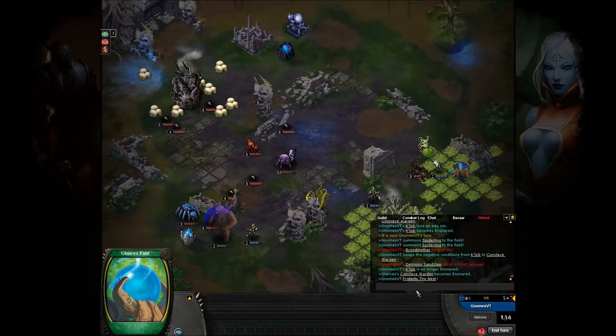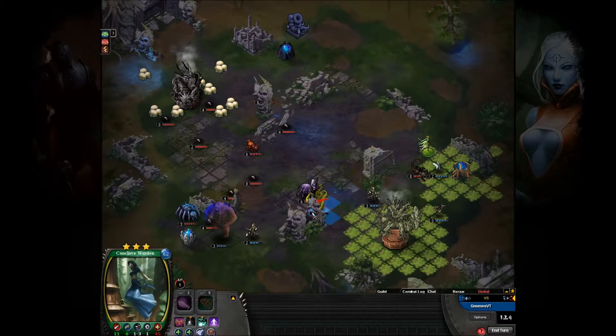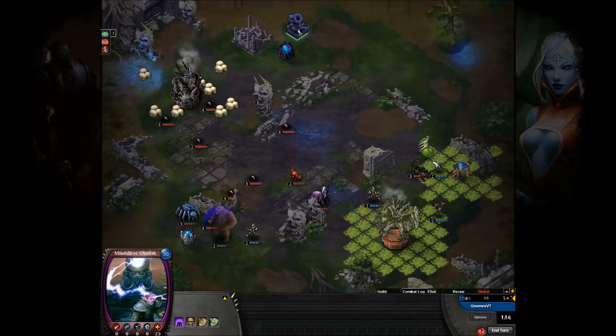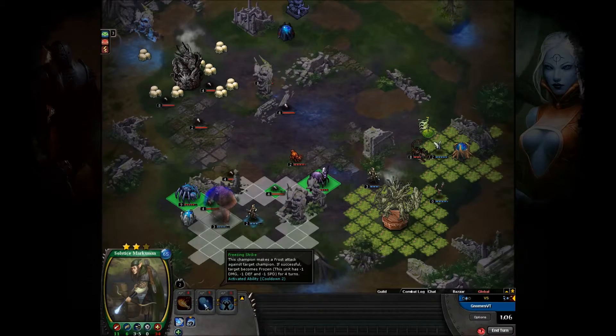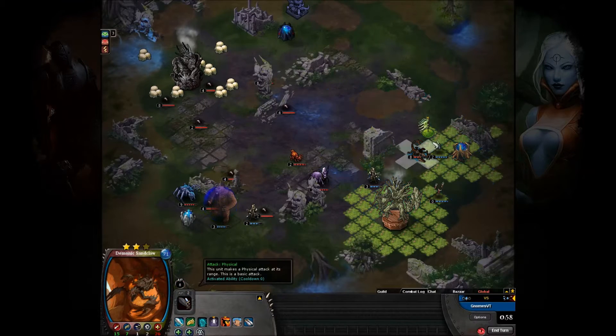There's some shit going on - Protect the Nest, Bane Shift. So that Entangle got switched to him and he just swung that around - that was kind of slick. Now he's got that Mind Slicer Obelisk down as well, so range here is starting to become difficult. He's got shitloads of Spiderlings - he's actually kind of got this game in the bag almost at this point.